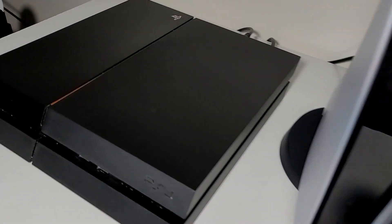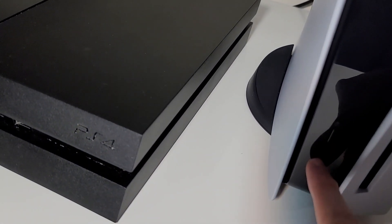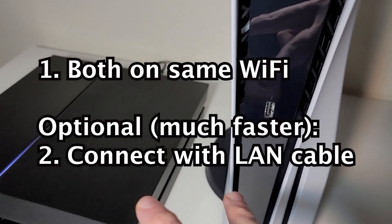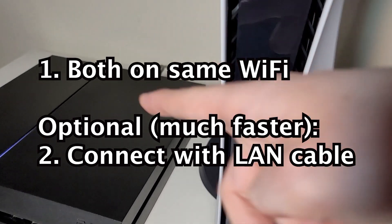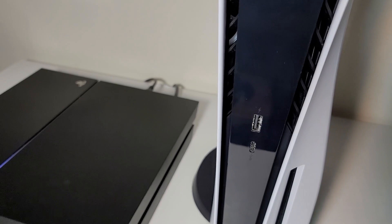All you're going to do is just turn on both systems. Next, make sure they're on the same Wi-Fi network, or even better if you have an Ethernet cable, connect both of them up, because that's going to be much faster.